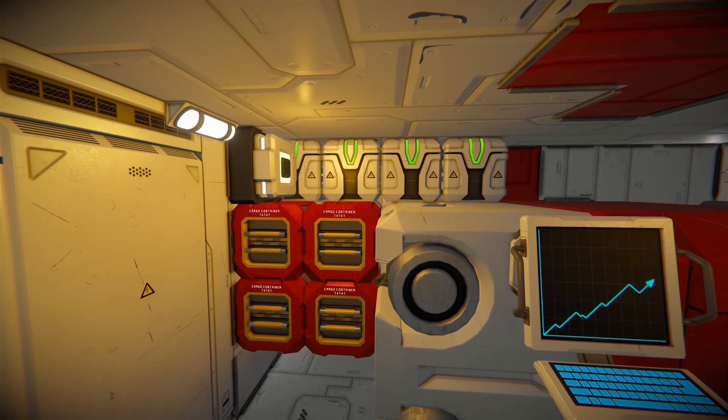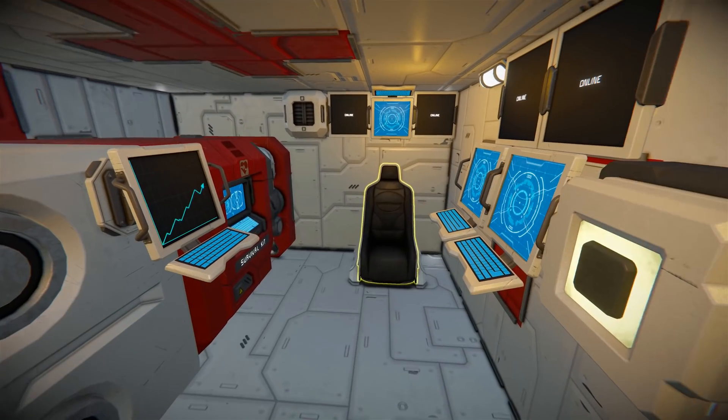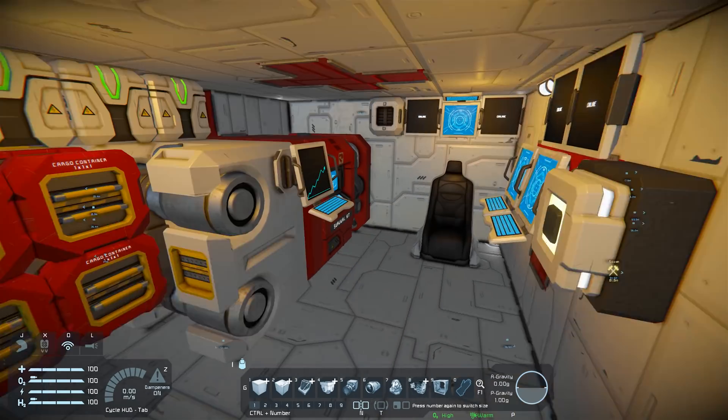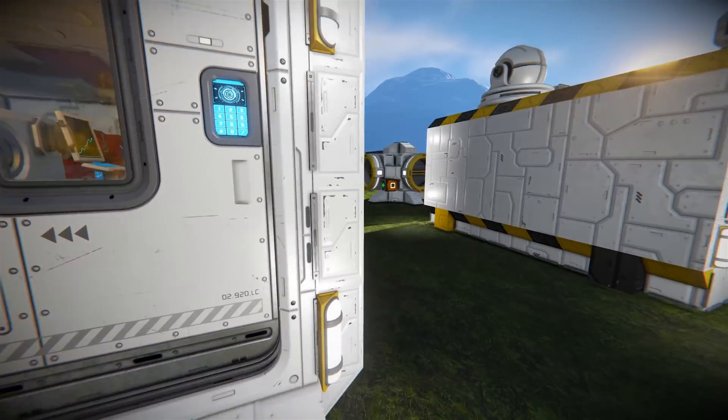Coming into here we have another medical pod — this is medical module 2. This one's just got a seat, so it's a bit more functional rather than having a full bed. But you've got a lot of buttons — the inner lights you can turn on and off — and most importantly, the survival kit.